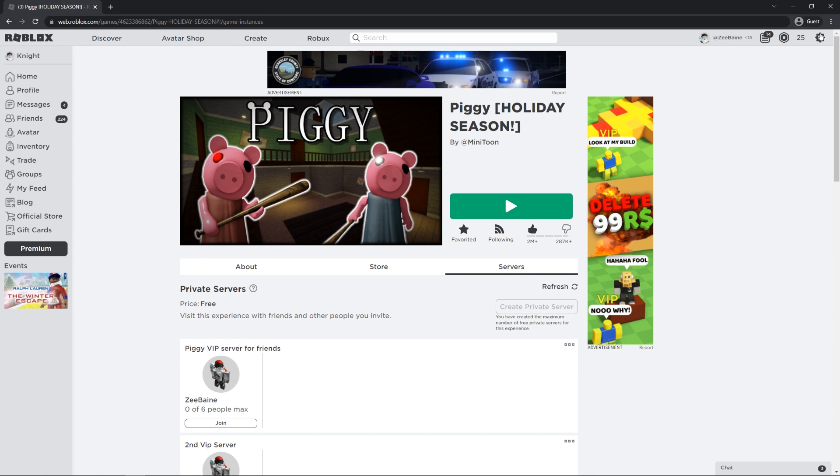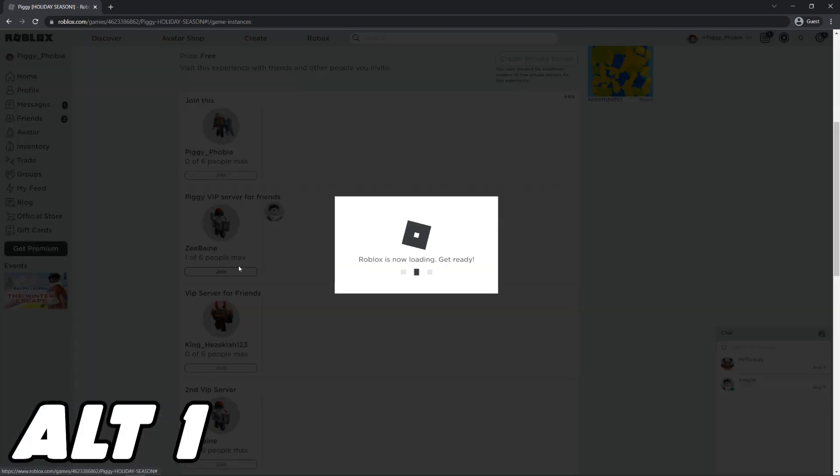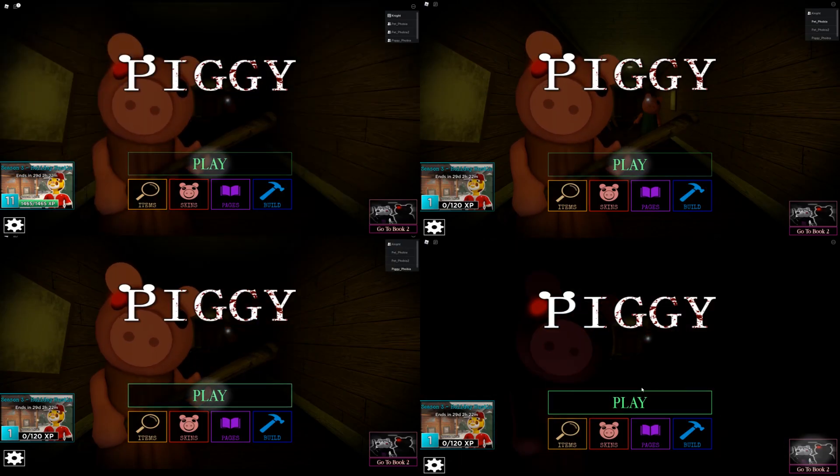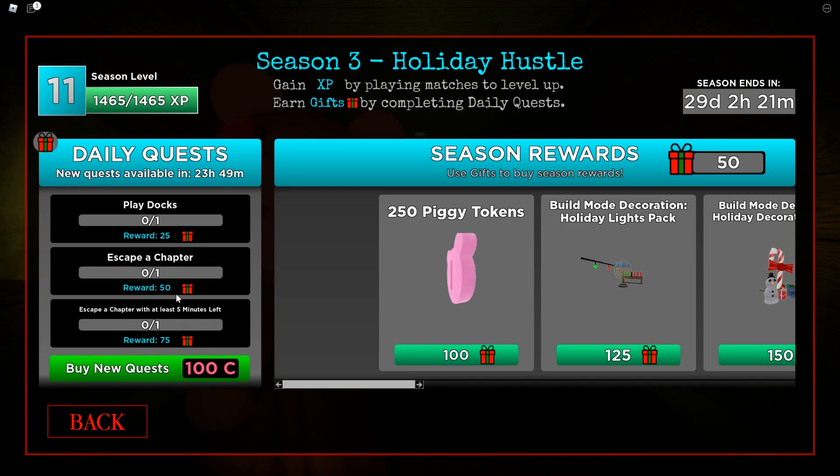Now that you've joined Piggy, you're going to want to log out of your Roblox account and create other Roblox accounts that can join your game inside of Piggy. From my experience, I'd suggest making three other accounts other than your own.